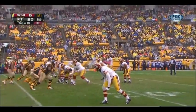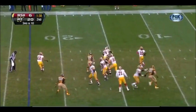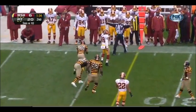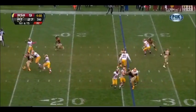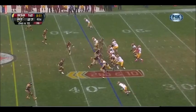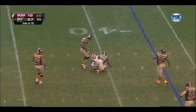Drop for the Redskins on third and ten. Griffin gets some time, looking, and he finds Santana Moss. He triggers and drops. Off the play fake, Griffin throwing — he's got a man. But Santana Moss, here's second down, Griffin, throwing short and completing short.